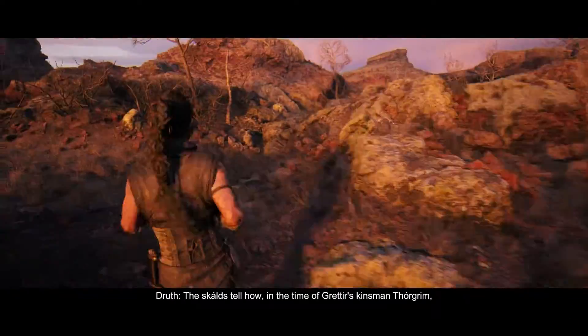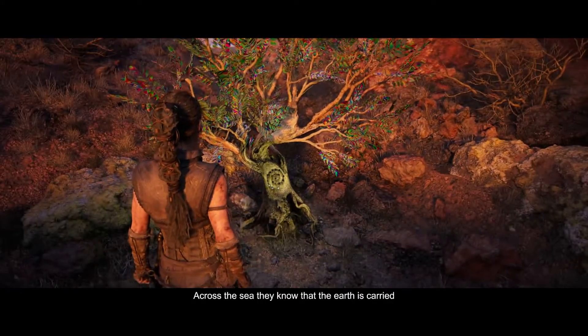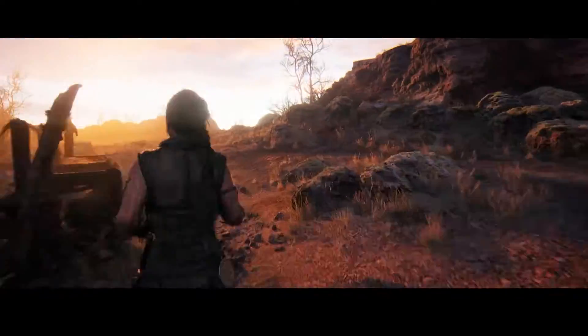There is also a hidden face right next to the Lore Stone. After heading back to the stick, head right this time to find another hidden face.